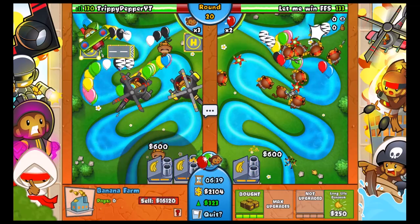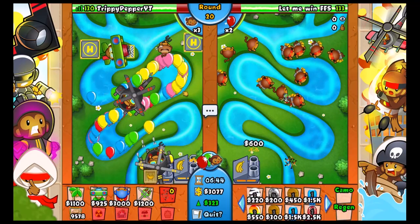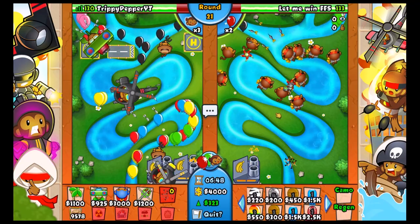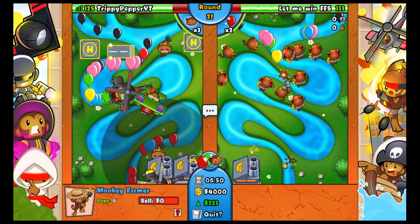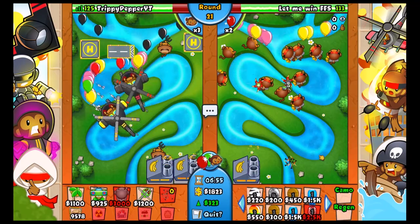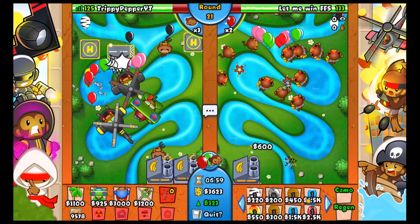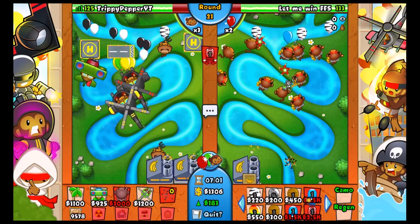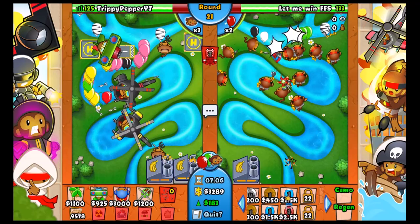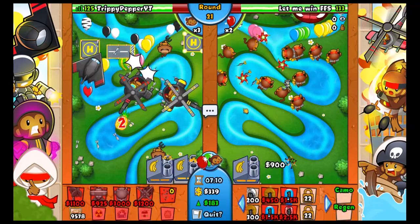It's not great on this map because there aren't many spots - that's the problem with the heli pilot, it takes up quite a lot of room and that limits its power. Going for valuable bananas. If he rushes with a BFB right now I'm going to have to sell a factory. I'm going to send a BFB at him actually, just to force him into fan club. I'll upgrade that to operation dart storm too.